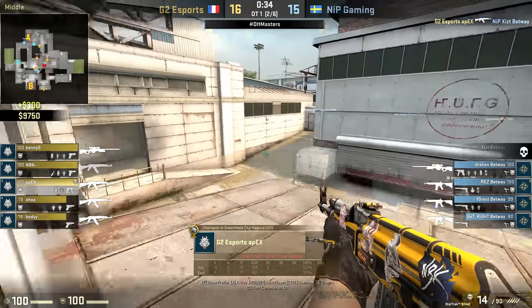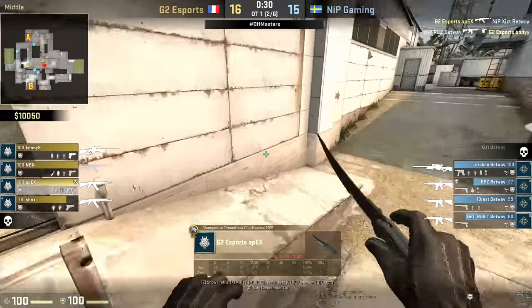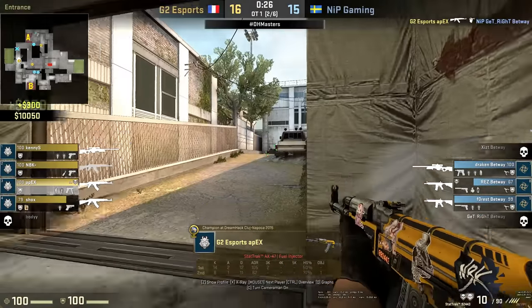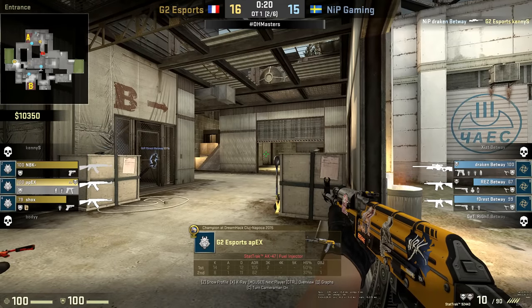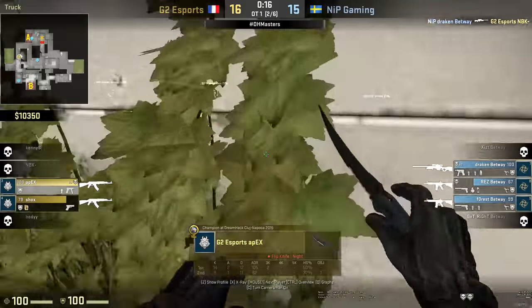So you'll see in this clip here — that's pretty standard, good angle — but this next move he makes: he runs through Z connector with his knife out and just completely catches Garrett off guard. Like, who in their right mind does that? You might be thinking that's not fundamental CS, but having a player like this on your team can make a huge difference.